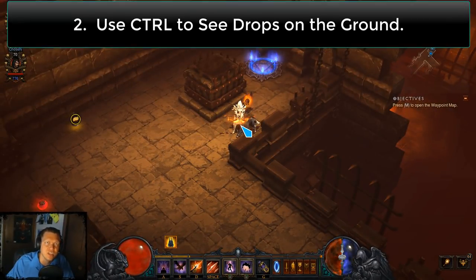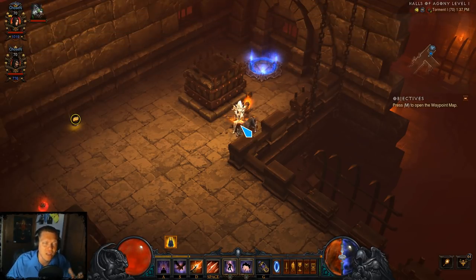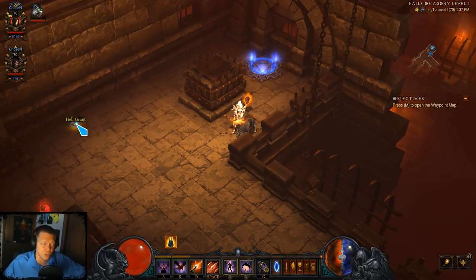When things are on the ground you can hit Control to pop up a little tooltip that shows exactly what that item is. This comes in handy when you're speed farming super end game and you're not necessarily picking up everything. You can hold Control, mouse over it, and see if it's something you want to go back and pick up.